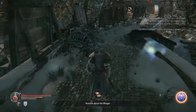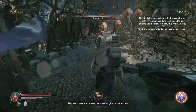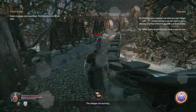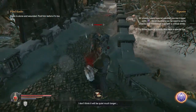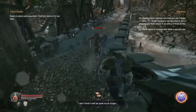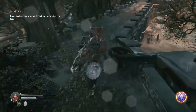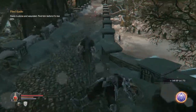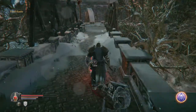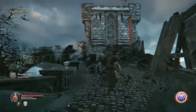Rumors about the Rogar — they are nowhere to be seen, but there's a glow on the horizon; the villages are burning and the fire may creep closer. I don't think it will be quiet much longer. I was going to try to parry him and then I failed it horribly, but that second encounter — that's how you're supposed to deal with those guys.